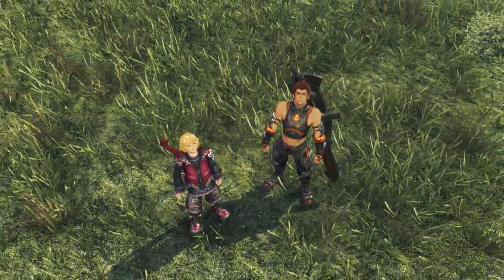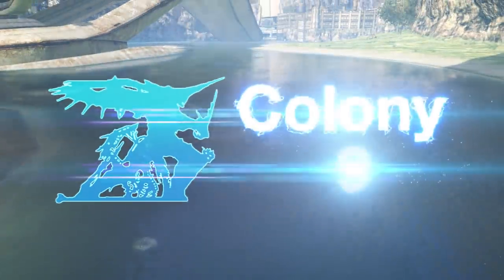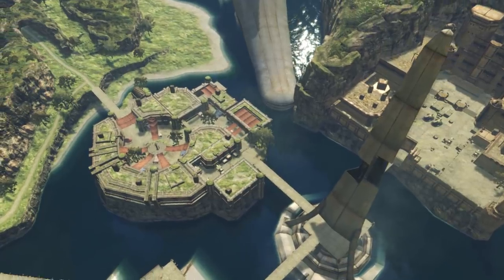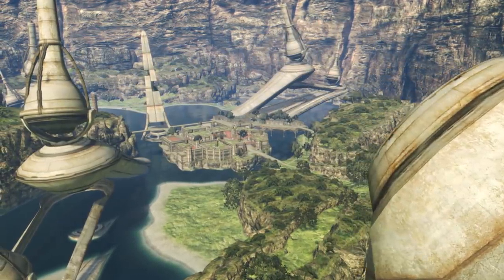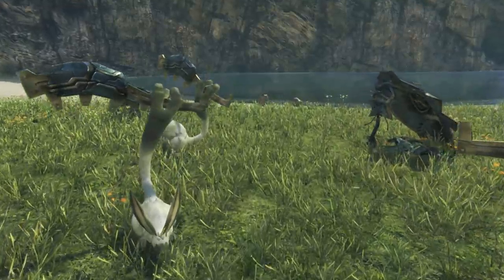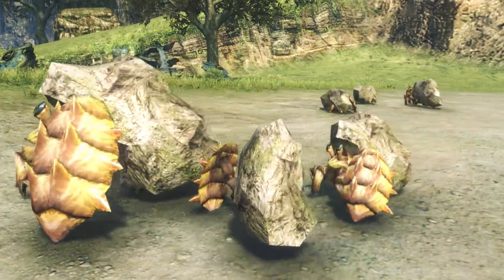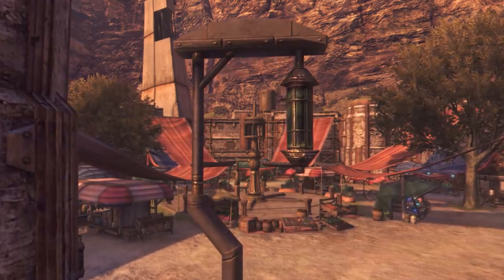Let us take a glimpse into each of these sprawling regions. Located at the foot of the Bionis, Colony 9 is inhabited by the sentient Homs. It is Shulk's birthplace, as well as where he and his childhood friends Reyn and Fiora reside. Wild creatures roam about and are docile and less prone to attack, so outside of a few savage beasts, this area is largely peaceful.